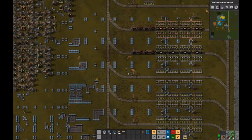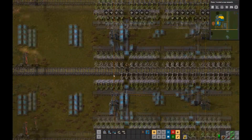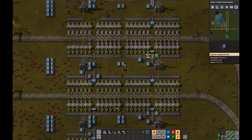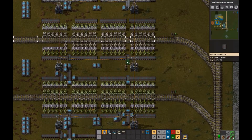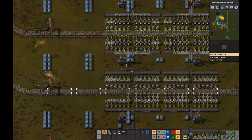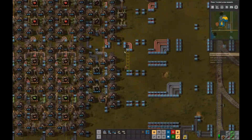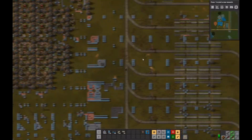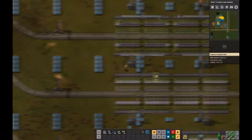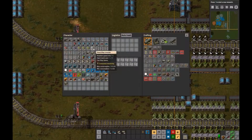My new way of doing split trains - trains with two items - is to use stack filter inserters and unload one type on one side and the other type on the other side. The previous way I used to do it was the first two cars would be loaded with one item and the second two cars with the other. But the unloading part was really difficult, so I'm actually tearing that up right now and replacing it. The new way you just unload one half on one side and one half on the other, giving you four belts of items split - one side is steel, the other side's plastic. It works really well.